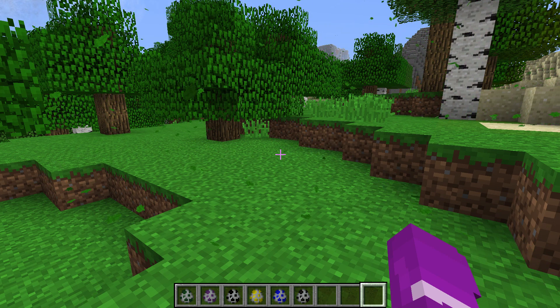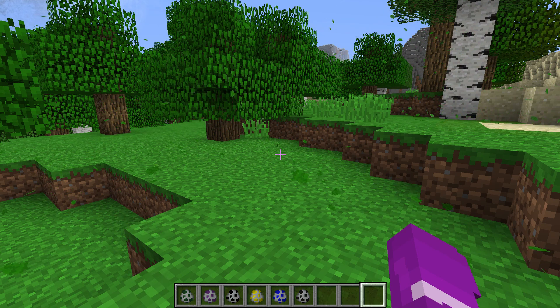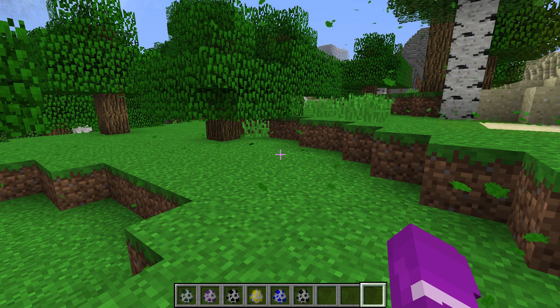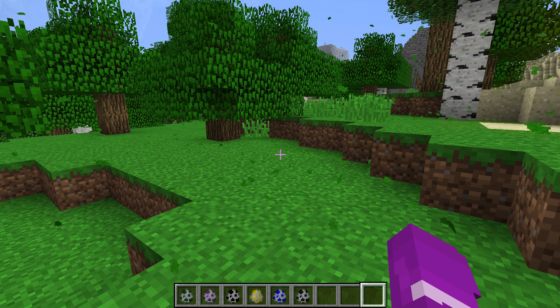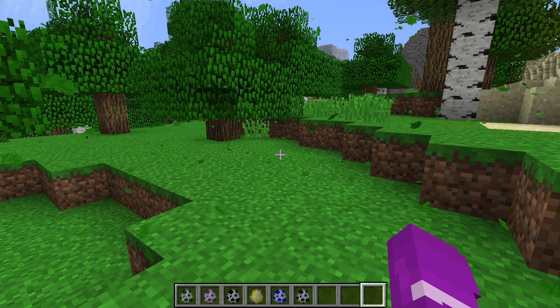The mod I'll be reviewing is Illagers Plus, which adds seven new illagers, a new golem, and five new structures, if I remember the description correctly. Only one of the illagers can be found in one of the structures, and the golem can rarely be found in one of the structures too.